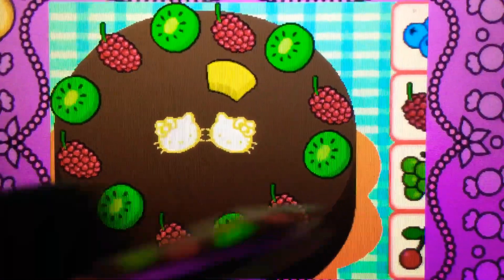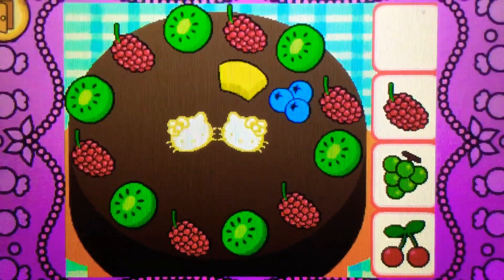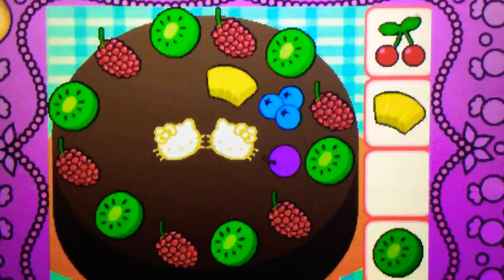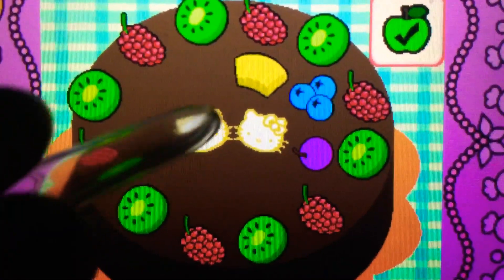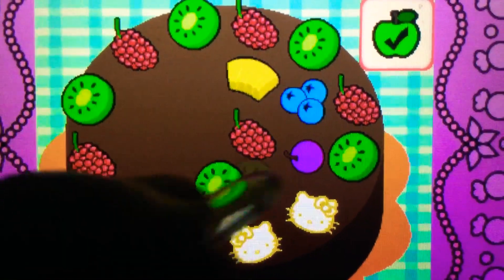Drag the blueberries on top of the cake. Yes! They're blueberries. They're blue. Drag the grapes on top of the cake. It's a grape. It's purple. It's bonus time. You can drag to rearrange the toppings. Tap the check mark when you're finished.